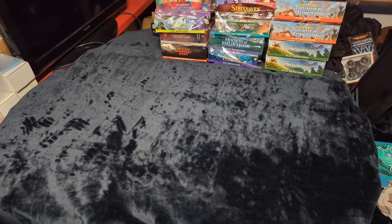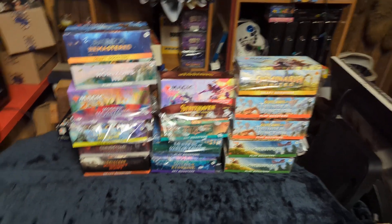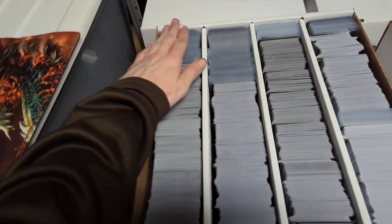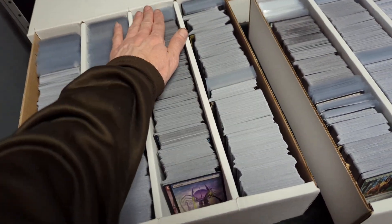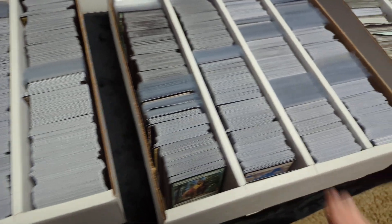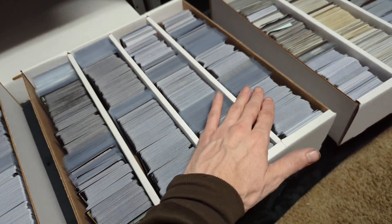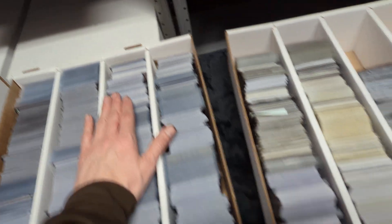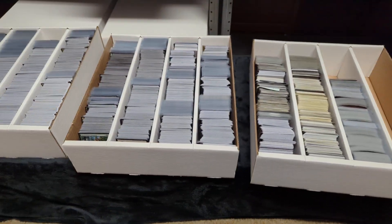We just finished getting all the Magic cards put away for now. We have them organized by set so if we need to look at them later we just open the boxes. Blue Burroughs fills up one row, Outlaws of Thunder Junction fills another, then Phyrexia, Wilds of Eldraine, those are the three sets we opened most. There are another few sets beyond that, plus all the tokens and art cards.